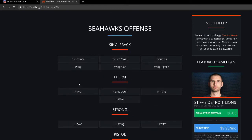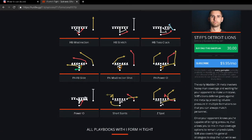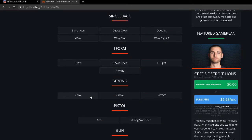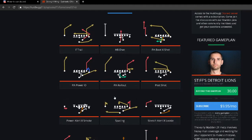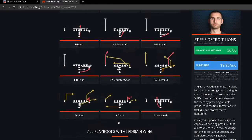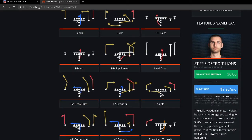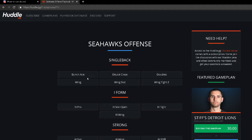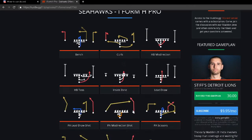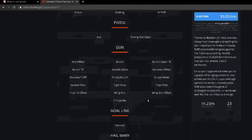They've also got all of the I-Form H packages — I Form H Tight, I Form H Wing, I Form H Slot Open — all of which are solid. If you're looking to run a fullback dive style, run-heavy approach, this playbook is actually not bad for you. The lead draw is one of the best running plays this year. Just a lot of really good formations — that's why the Seahawks come in at number three on our list.